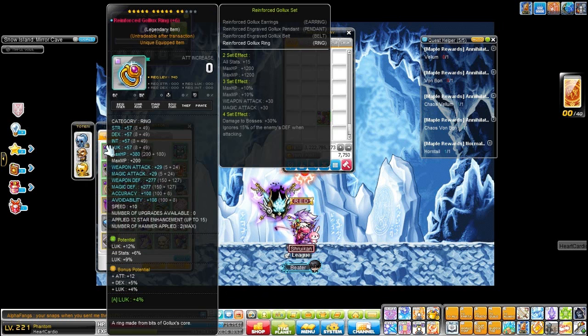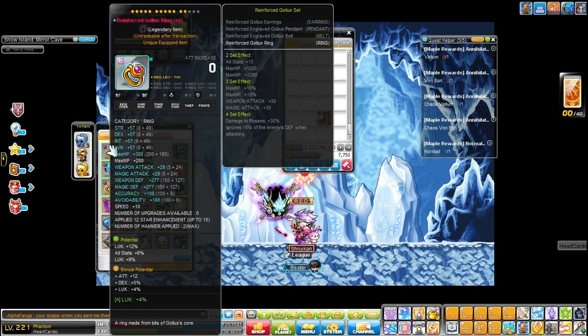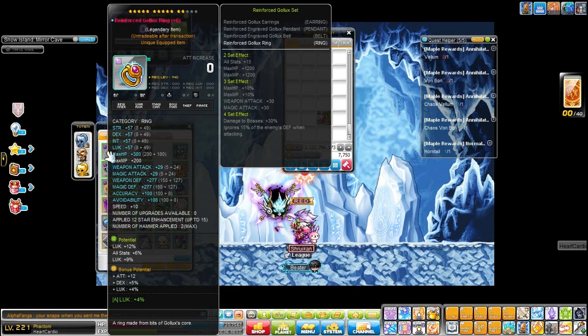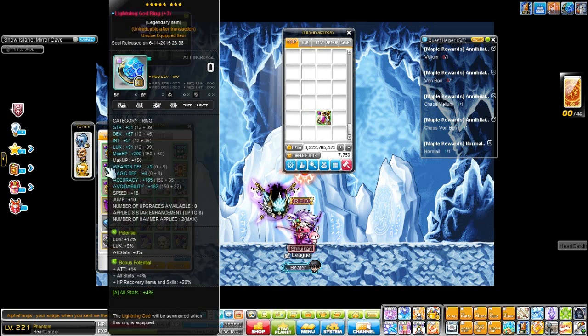This is my reinforced ring that I'm going to transfer to Dualite. It is 27% plus 4 plus 4. I'm not so good with math so you guys do the math. I bonus potentialed most of my gear — this is 27% as well.